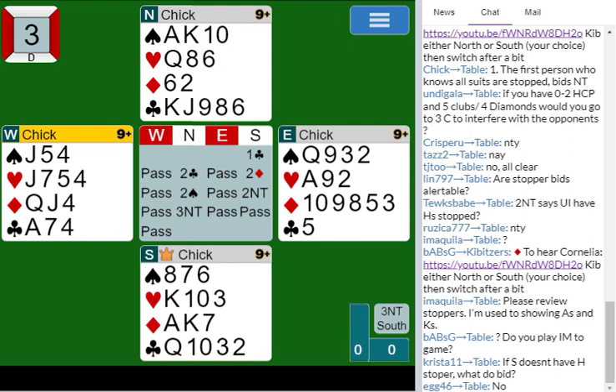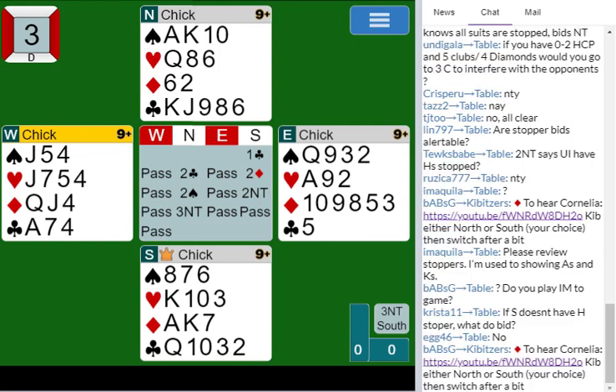King-doubleton is very shaky unless you are definitely going to be the declarer. King-jack, king-jack-third, king-ten-third, king-jack-nine — any of those kinds of things are stoppers. Queen-fourth is a stopper — if you have four of something with an honor, that's enough to be a stopper.